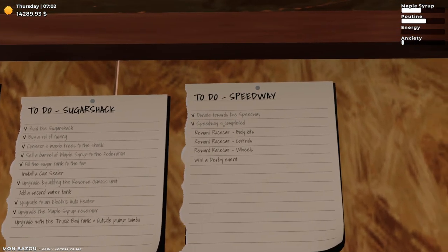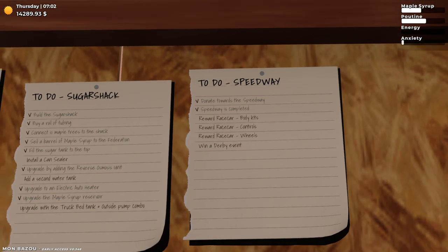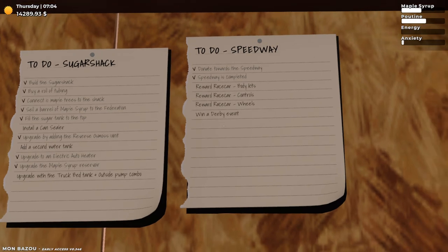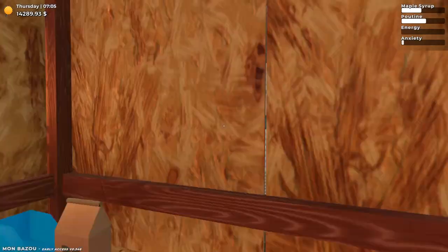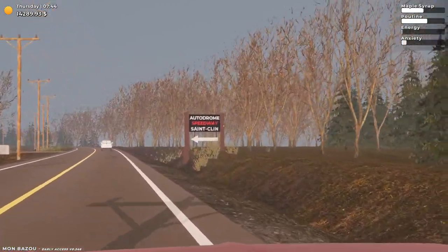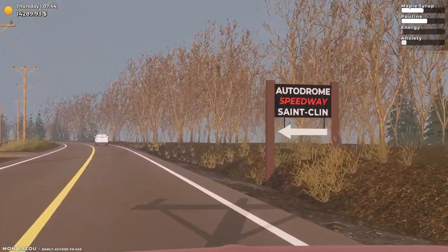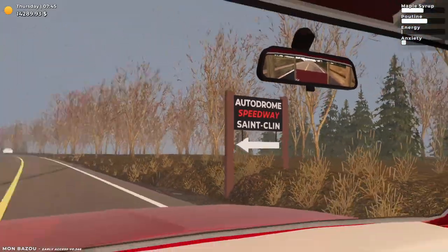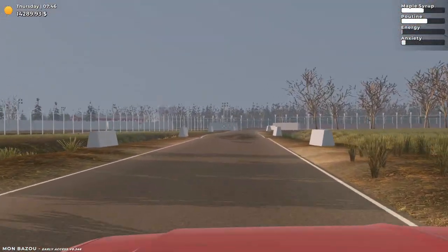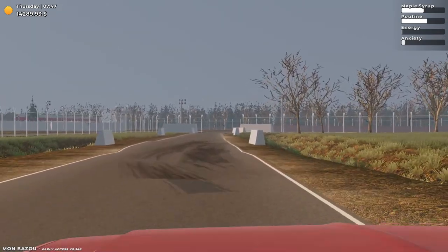Yeah — speedway is complete! From donating towards the speedway, it's now complete, and as a reward: race car, body kits, controls, wheels, and a derby event. Let's check it out. The Ultradrome Speedway looks clean — the 'Fermé' closed sign is gone, and the entrance is no longer blocked.